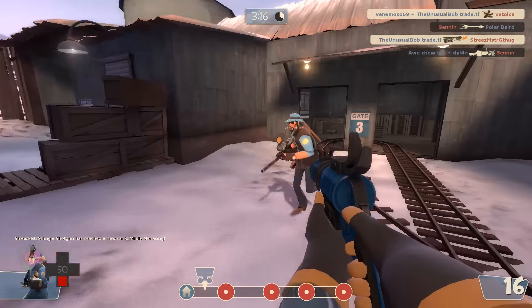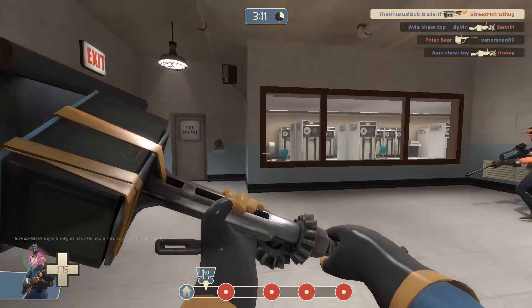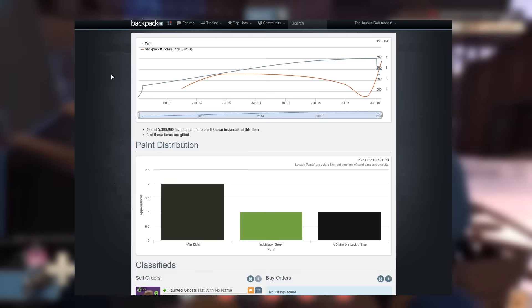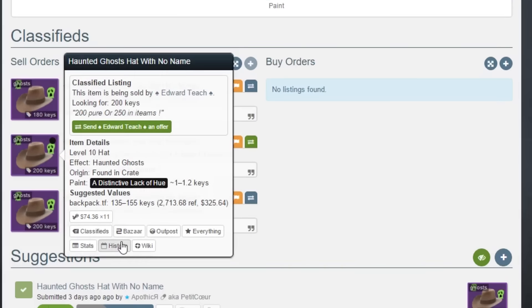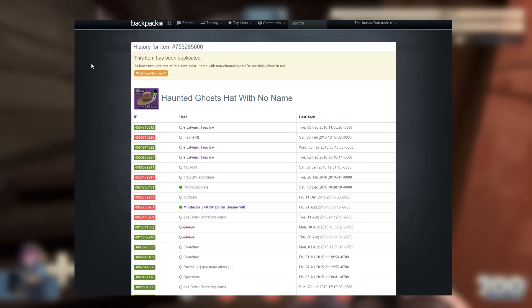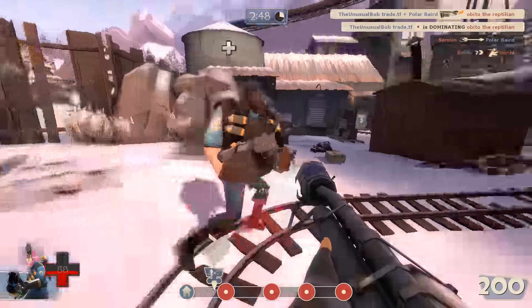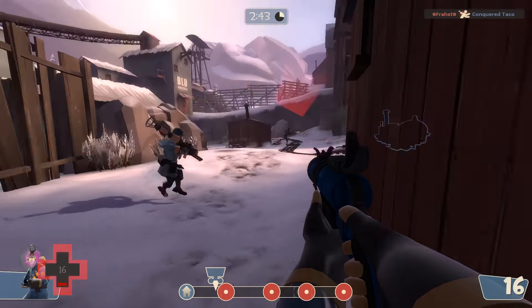Lastly, ask yourself is it duped? Duped means the unusual was duplicated using glitches in the past. There is nothing different with duped unusuals, but they display a red message in their backpack.tf history. To find this, locate an unusual on backpack.tf, right click it, and hit history to view. While there is nothing different about them, some people ask that you sell it for less because of this, while others don't care. Do not get frustrated if someone refuses to trade just because your unusual is duped.